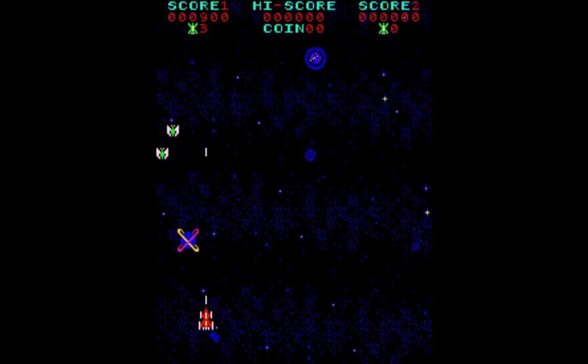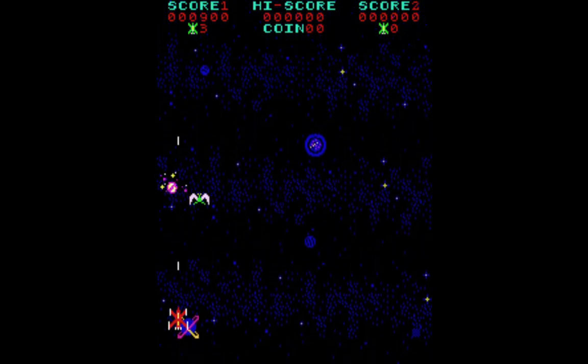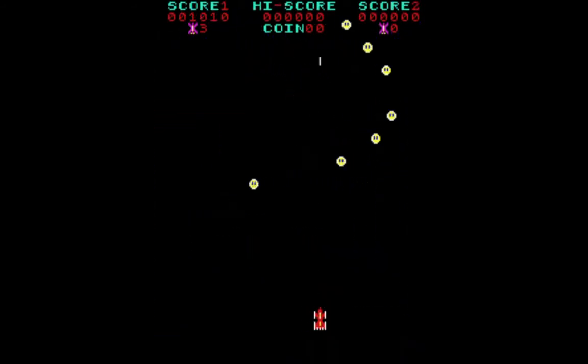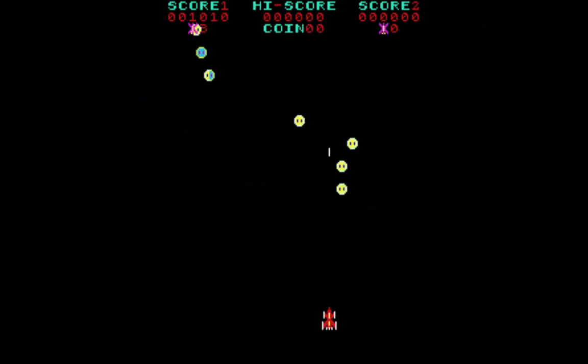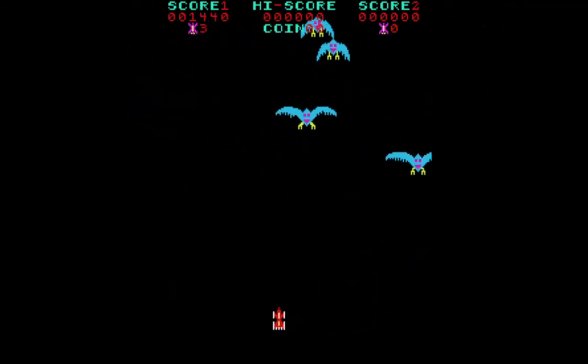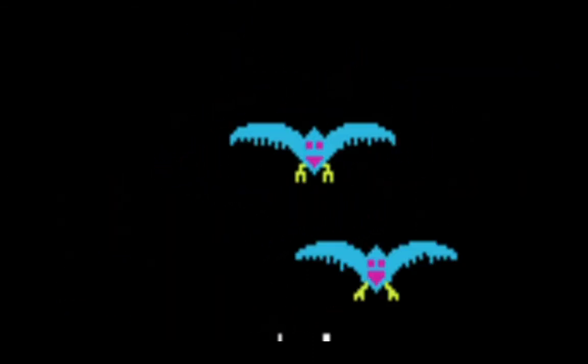Once you destroy all the birds, you will advance to a new enemy on level three. Level three begins with eight eggs that start in an angle formation and move from left to right and back again in an s-shaped pattern. Shooting these eggs will award you 50 points each. After about five seconds, these eggs will hatch into large phoenix birds. You need to shoot the large birds in the center of their body, because if you shoot them in the wing, the wing will disappear but the bird will keep flying, though you will earn 20 points for doing so.